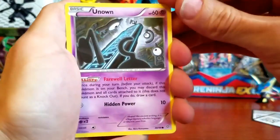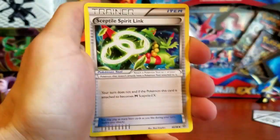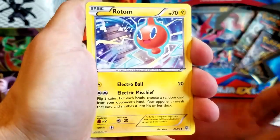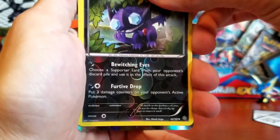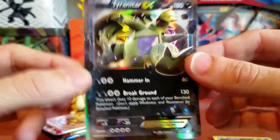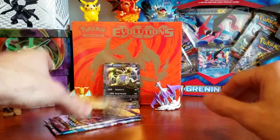We're gonna start off our very first pack with an Unown, a Persian, a Ralts, a Golett, a Malamar, a Metang, a Sceptile Spirit Link. Hopefully that leads us to something nice. We got a Rotom and a Sableye Reverse Holographic — just an uncommon. And our Rare: a Tyranitar EX! Very nice card. Awesome start to this opening. We'll put him in the back with Tyrantrum. So we got Tyrantrum and Tyranitar out of one box — pretty good so far.